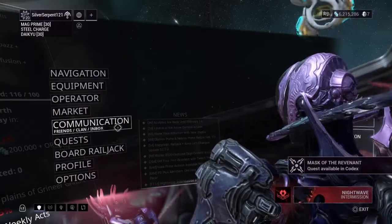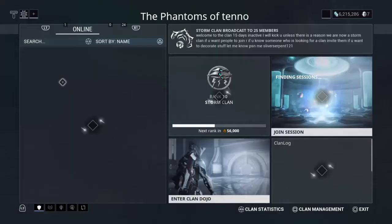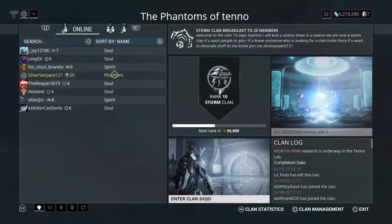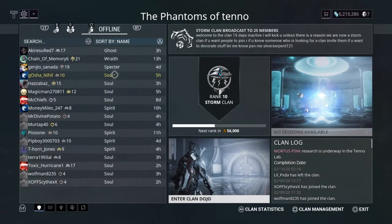To leave a clan, go to Communications, go to Clan, find your own name, and select Leave Clan. If you are the leader of a clan, you have to promote someone to your rank first, then you can leave. Someone left my clan — guess he got mad after I told him random invites are against the rules.